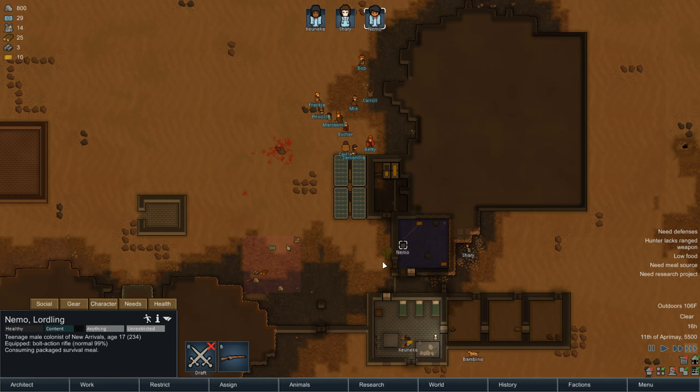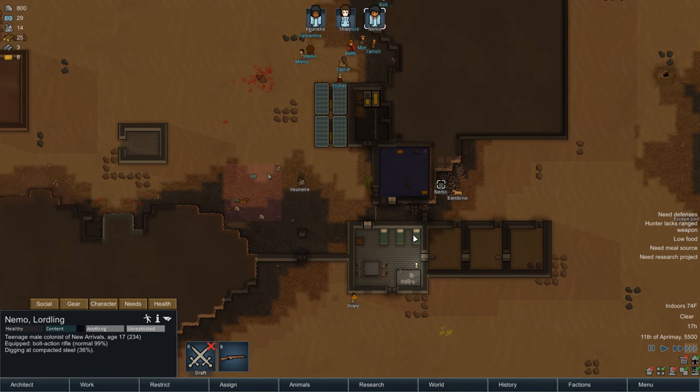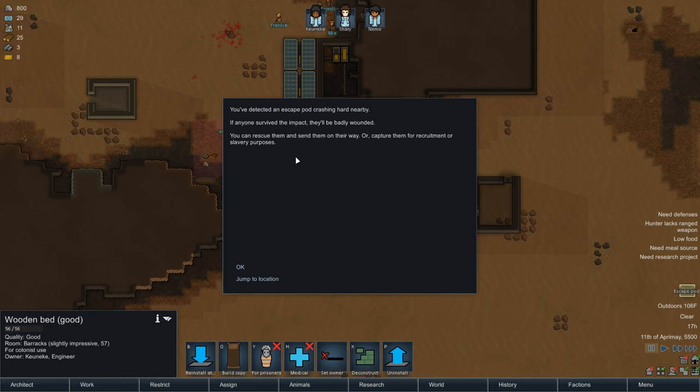I've literally been sitting here for the last half hour trying to figure out how the hell I'm supposed to trade. I have to wait for them to get a question mark above their head. So we just gotta focus on finishing our crap then. We need two... What was that? Oh, an escape pod?